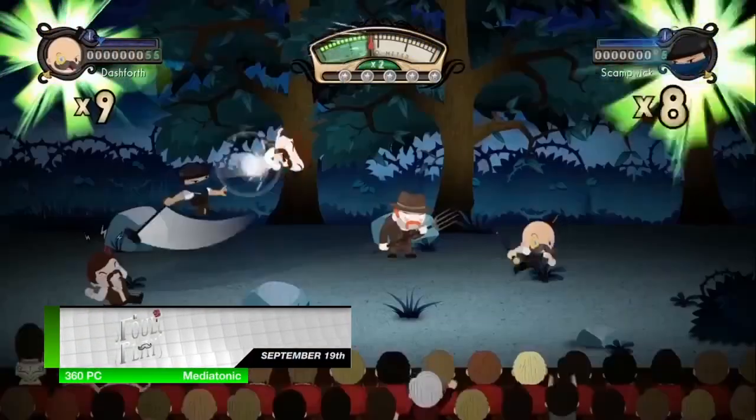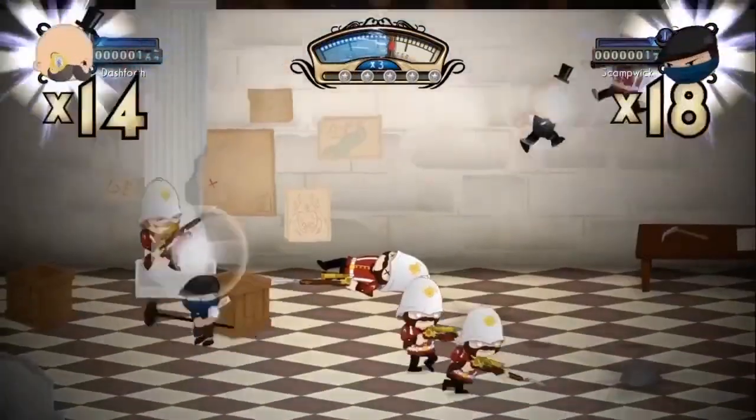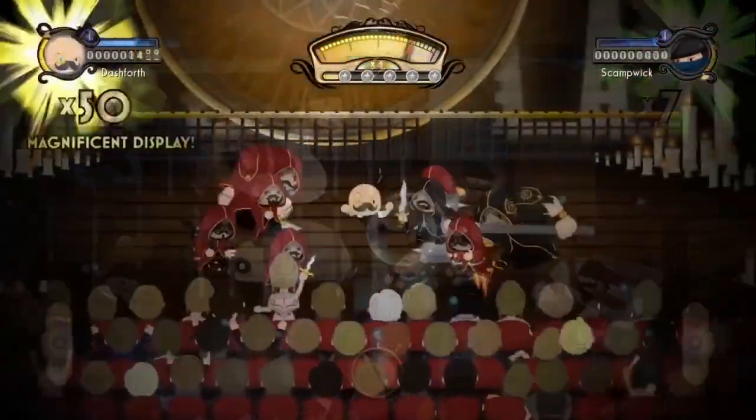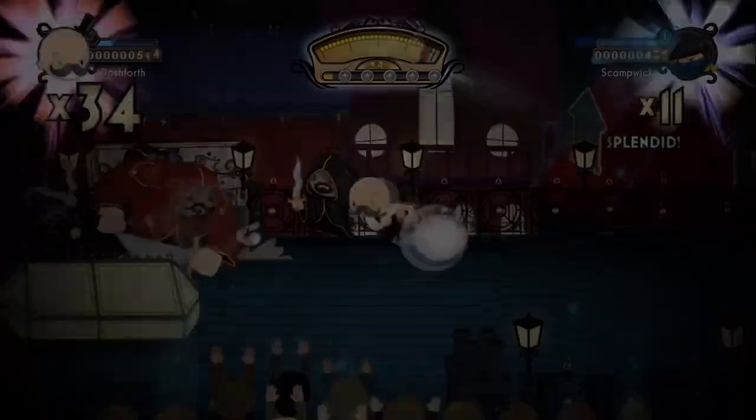Foul Play hits the Xbox 360 and PC on September 19th. A side-scrolling beat-em-up, Foul Play reenacts the epic adventures of Demon Hunter Dashforth and, if played in co-op, his sidekick Scampwick. With 22 stages, over 50 different enemies, and tons of skills, Foul Play is definitely a co-op game to grab a buddy for.